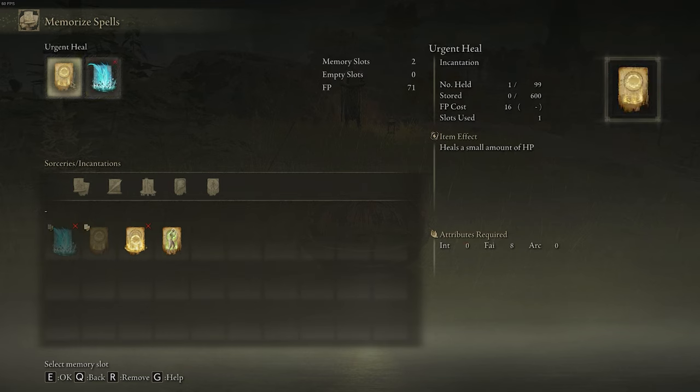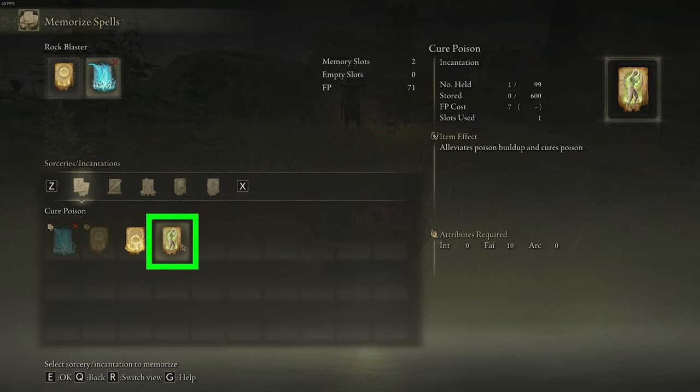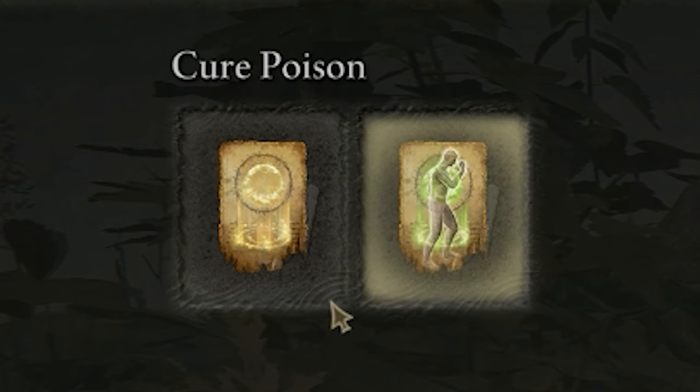If you want to equip any incantation, you first have to select one of the top slots. I'm going to select the one on the left — I already have Urgent Heal equipped in this slot, so I'll keep that. For the second slot, I want to change this since I can't yet use the Rock Blaster ability, so I'm going to choose the Cure Poison incantation instead. I'll select that, and as you can see, it's now replaced.